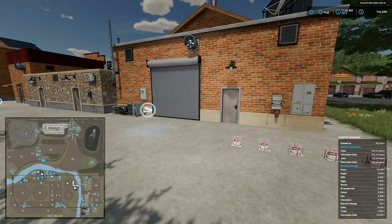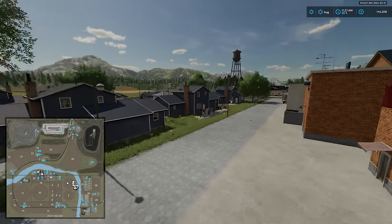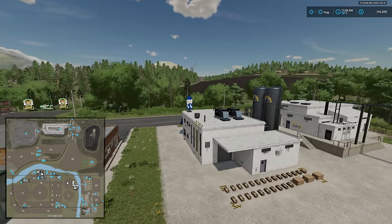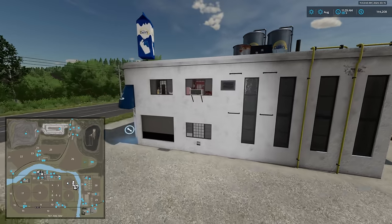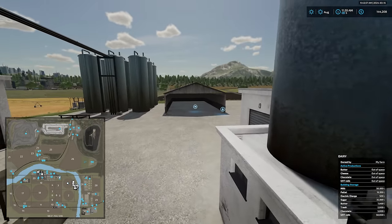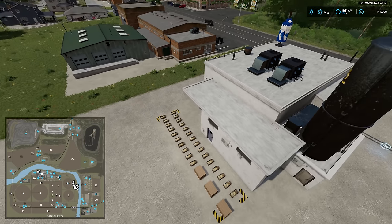Across the way we have the confectionary shop — the 'cakery' if you will. We have a dump point, spawn point for outputs, no indicator icons, interactive icon around the front, and a sell point around the back. Moving down the block, we have the dairy with spawn points for outputs at the back, interactive icon at the front door, dump station on the side, and pallet storage — which can hold 250 bales or pallets. It's a nice feature to have pallet storage at productions known to produce a lot of pallets.